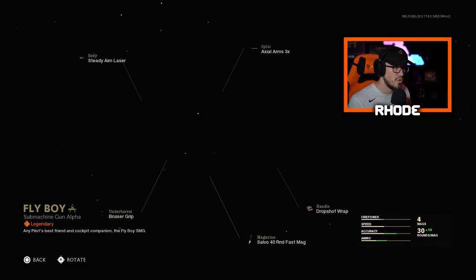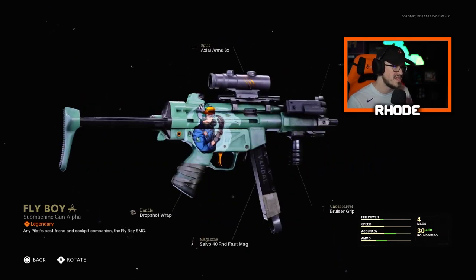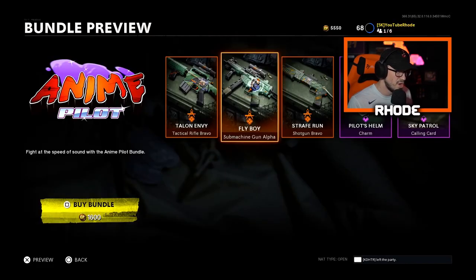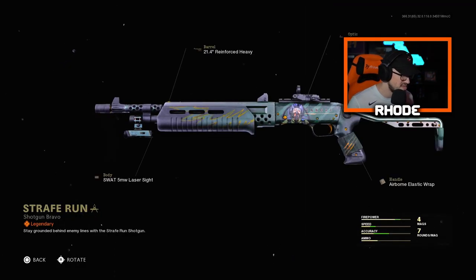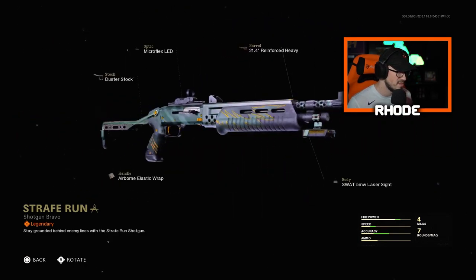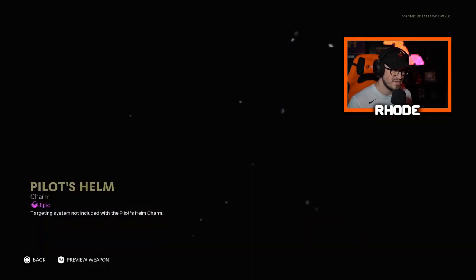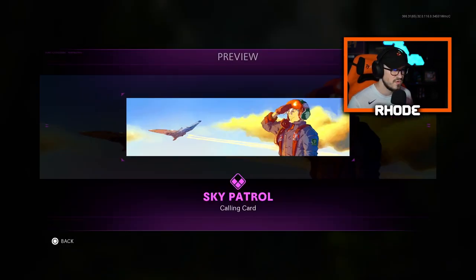Then we have the Flyboy SMG, which is the MP5 — I'll be using this in the video. It's not too shabby, but it doesn't stick out to me. It needs to be bright, man. It's okay, but it is my least favorite out of all of them. Then we have the SA12 shotgun, and we also have the Pilot's Helm charm — nothing crazy about the charm.